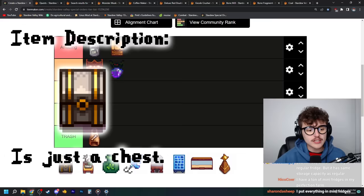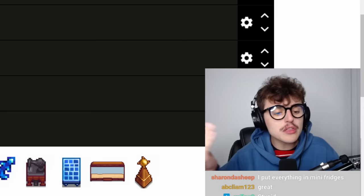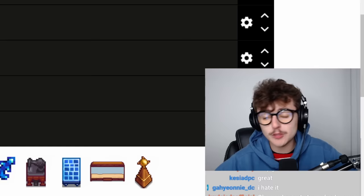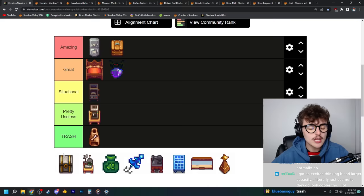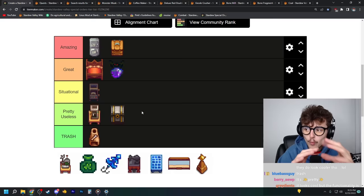The stone chest is an item that confuses me very much. When I got the special order quest to unlock it I thought I'd get an upgraded chest — probably with double the inventory space or at least another row. It doesn't. It has the same amount of inventory space as a regular chest, and wood is way easier to get than stone, so this is inherently worse than a regular chest. I do prefer the way the stone chest looks, so I won't put it in trash — I'll put it in pretty useless. This is a total missed opportunity. Fun fact: after the Stardew Valley Cup we hopped on the phone with ConcernedApe, who asked what one thing we'd add. I said the stone chest should have one additional inventory slot, and he said that would be a lot of coding work. Stone chest is pretty useless.